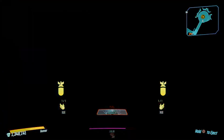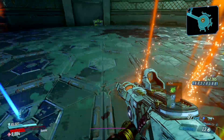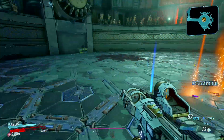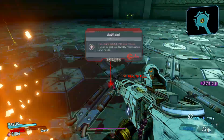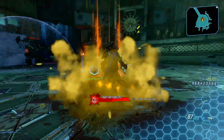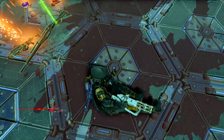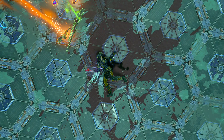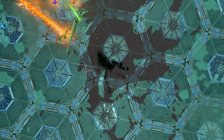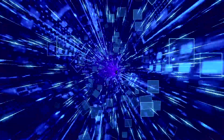Now that we've killed him, this is how you can farm him over and over again. If he doesn't drop it, all you do is down yourself — and it has to be in the arena. Just kill yourself, and when you respawn, he will respawn as well. Killavolt is the only boss in this game that allows you to do this.